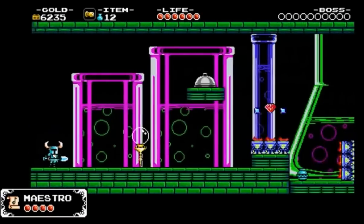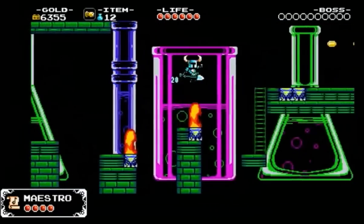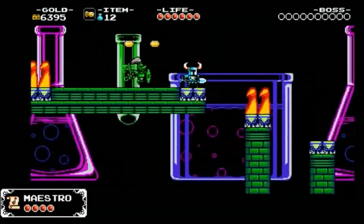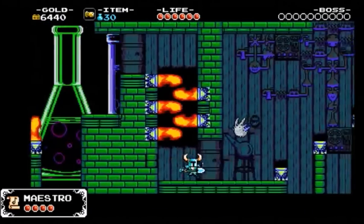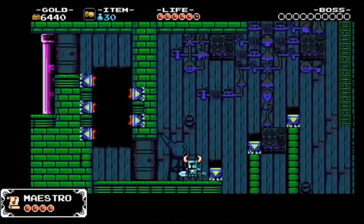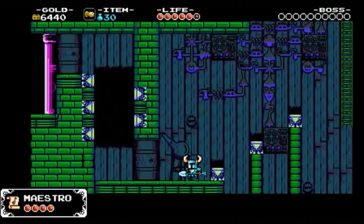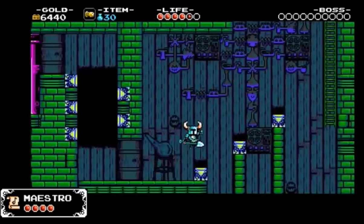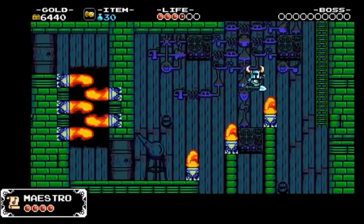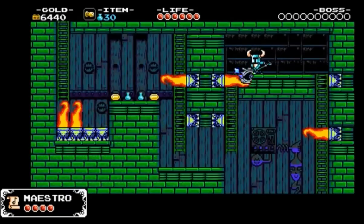Grab health if you want. Now wait for the first one to go down and you'll be able to make it across. Jump on the edge, get up there. Right here you can wait for the flame to go, then jump up and damage boost to the second one. Or you can wait for it to go, jump as it goes, then go back across — you're just damage boosting backwards instead of forwards. Either way you'll get health back right there. Move across.